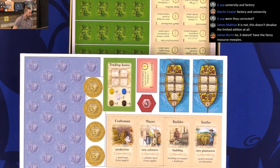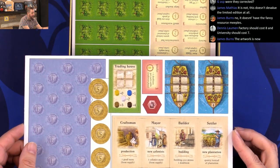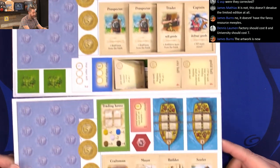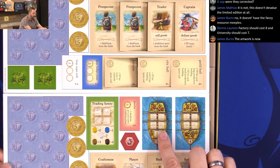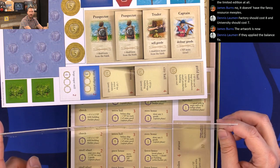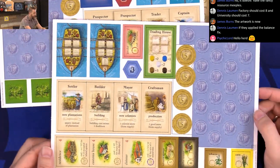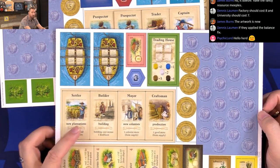Having previously had the limited edition — wow — that punches very easily. This is similar artwork, which might be identical artwork to the limited edition. However, the punch board size is standard punch board thickness, not double thickness like the limited edition is. I like the artwork on it. These are nice.